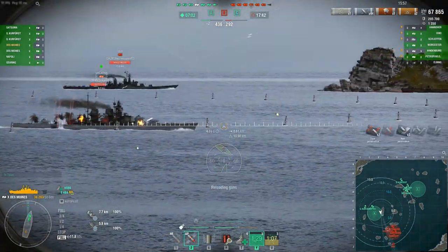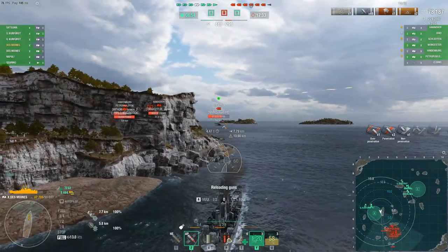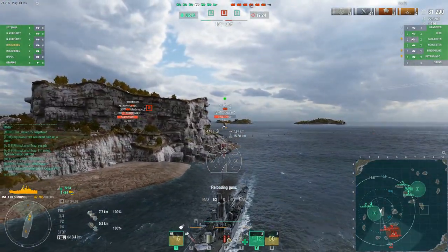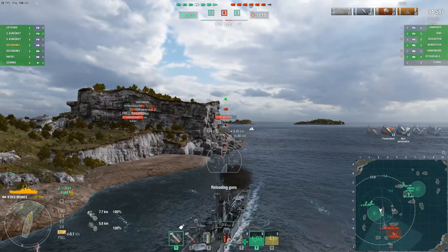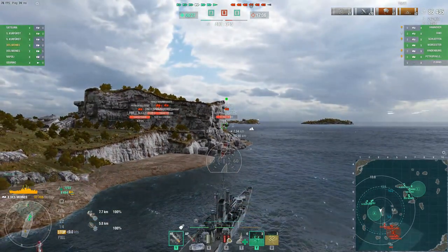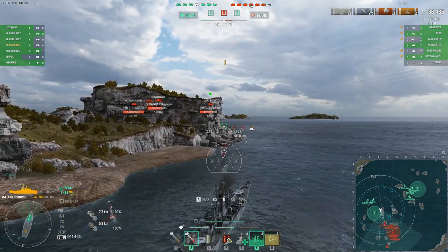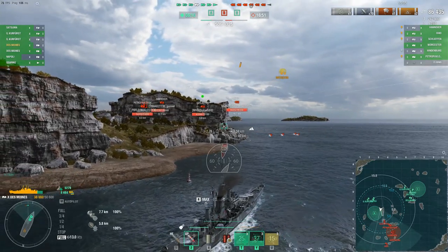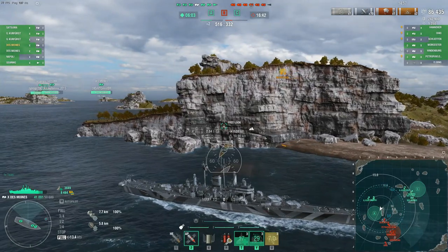I'm going to keep reversing and try to have more of a one-on-one engagement as much as possible. We definitely want to punish this Schlieffen as he continues to push up. The goal for us now is to hold on long enough for our team from C to come down and support us at Alpha — the longer we can hold the enemy team up here the better. The friendly Napoli has also disengaged and is turning away, which is great. Our team is pinging that they think there's someone else in the mid near C. We haven't spotted the enemy Worcester yet and are still missing him. The Schlieffen is nosing up and I'm preventing them from going wide.